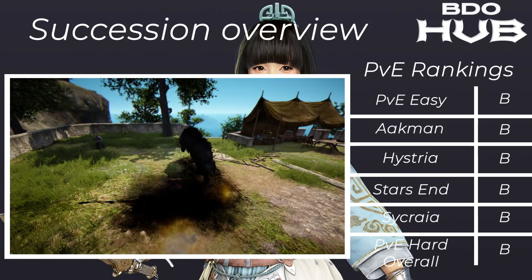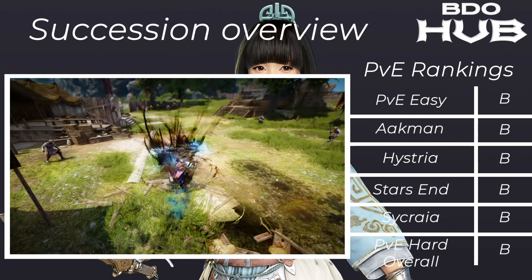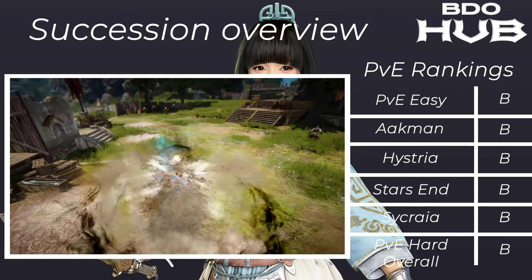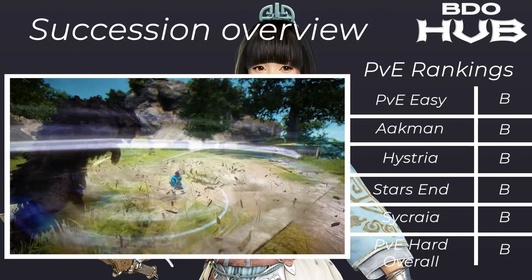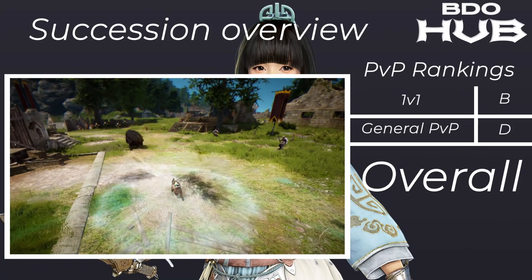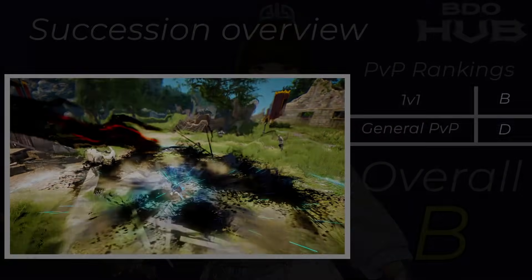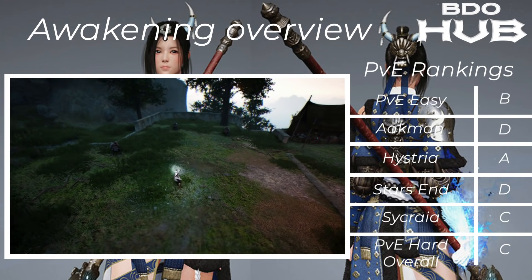The Tamer Succession. For PvE it's a B — it has some nice big AoEs but the numbers weren't that high in places. Akman B, Hysteria B, Starzen B, Sycraia B, overall averaged out B. For PvP: 1v1s B, but in general PvP a D — they're just not that loved. Overall it's a B.